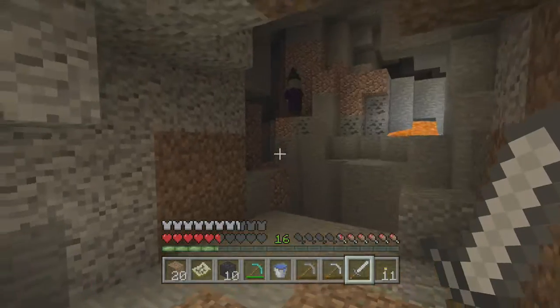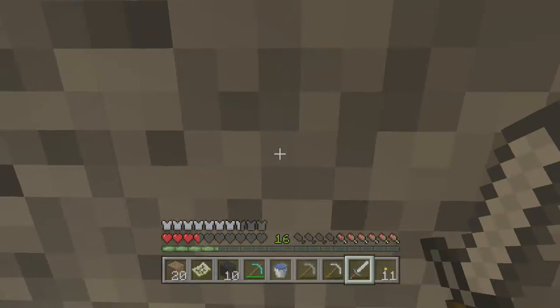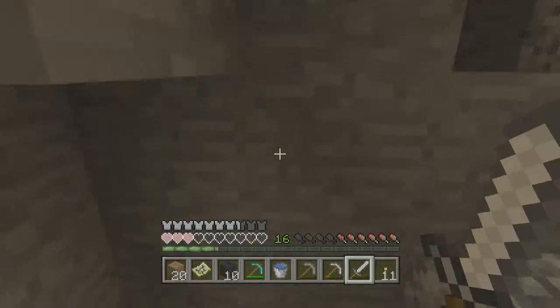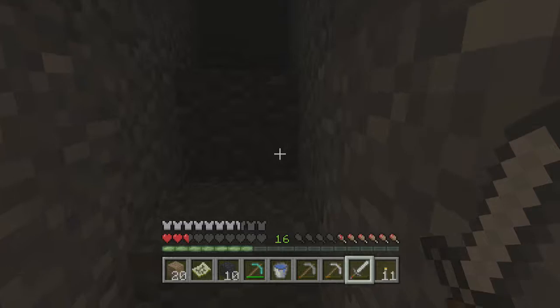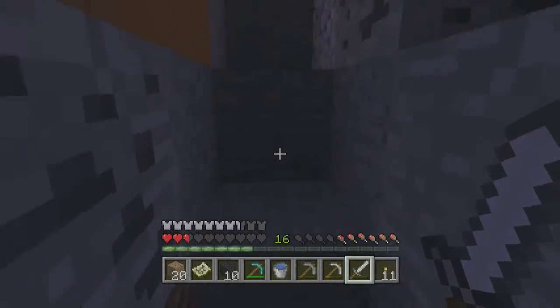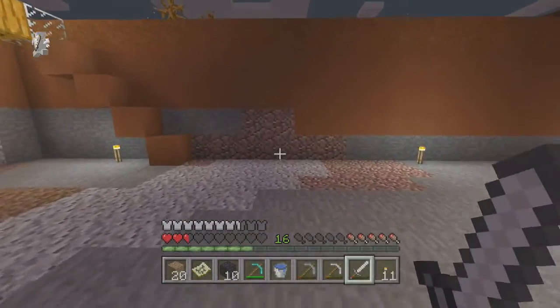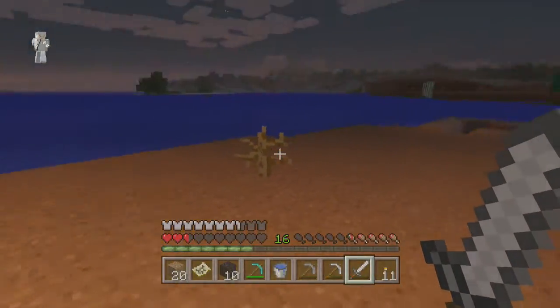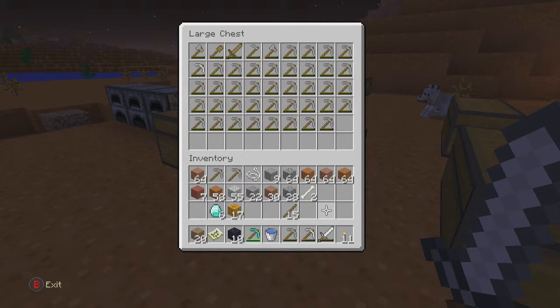Those three locations are for diamonds. I found them all by going over to creative. So, I made a staircase down. When you go down to a cave like that — one that has no torches or any light at all — it's like going inside a mob box. We're going to build a mob farm later on, and it will have so many monsters. Mobs everywhere.